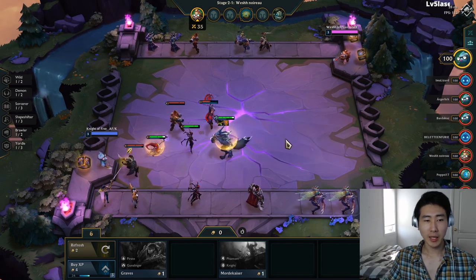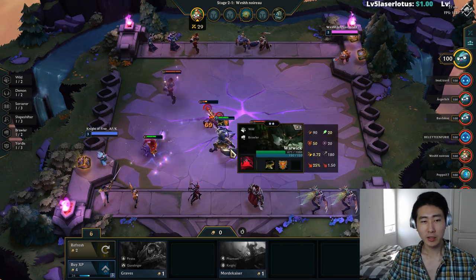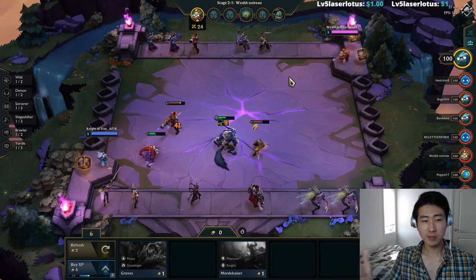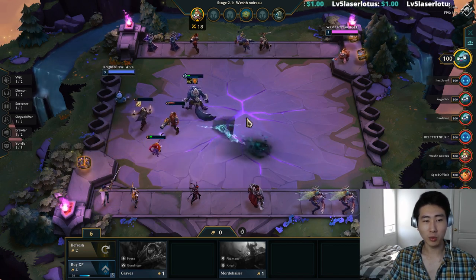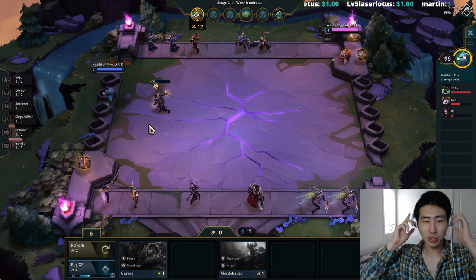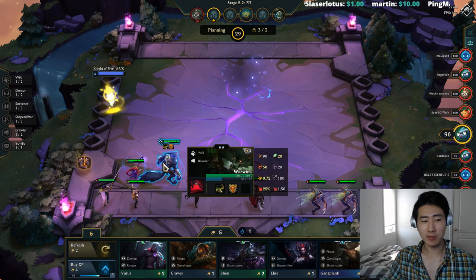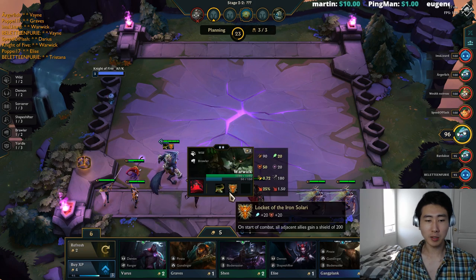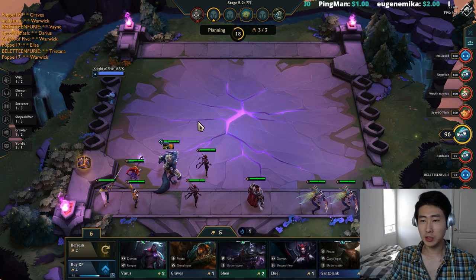I built the Locket no matter what — that's why I just built it. I'll sell Warwick later. I gave him the extra shield to survive and a Recurve Bow. I could have also given him a BF Sword. These items could have possibly been better on Lulu, since Lulu with attack speed, ability power, and armor could help boost her Wild Growth — but Warwick is my strongest unit right now.